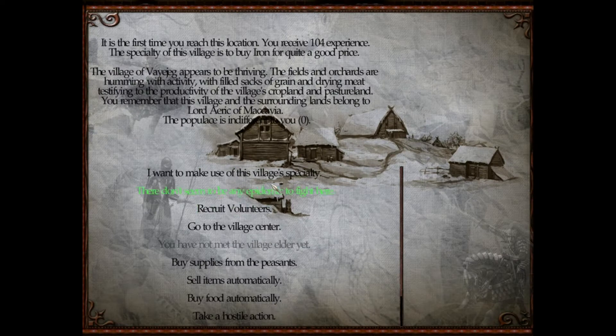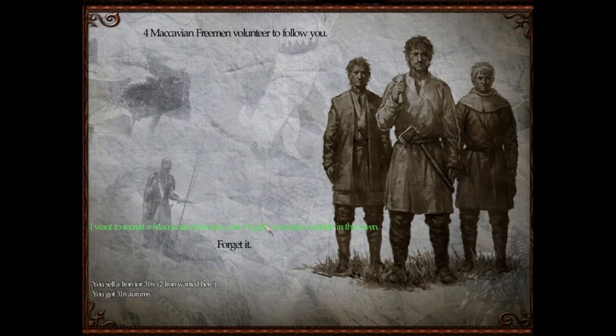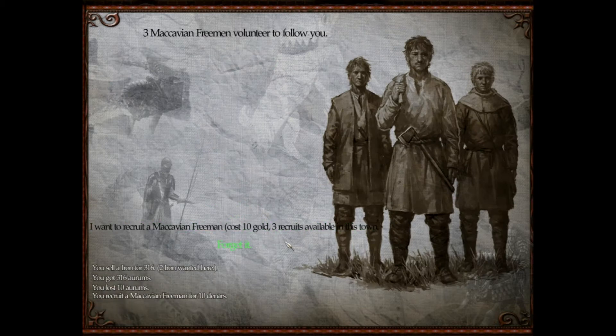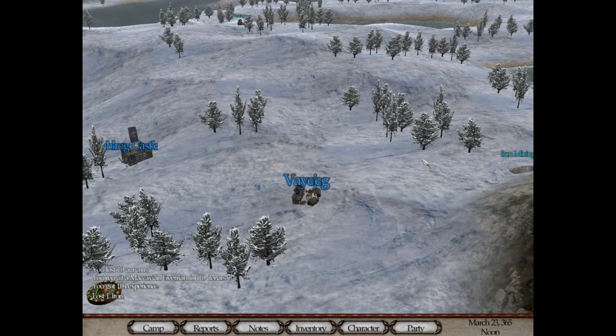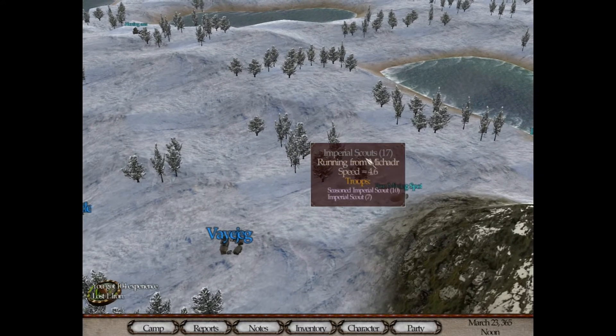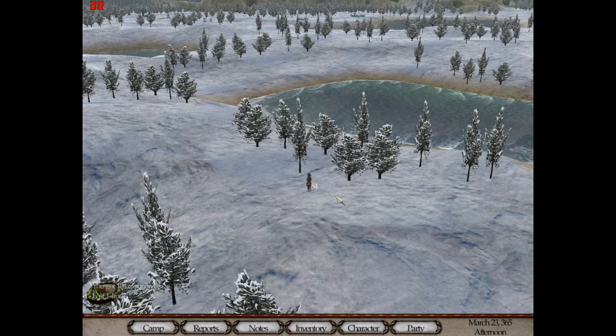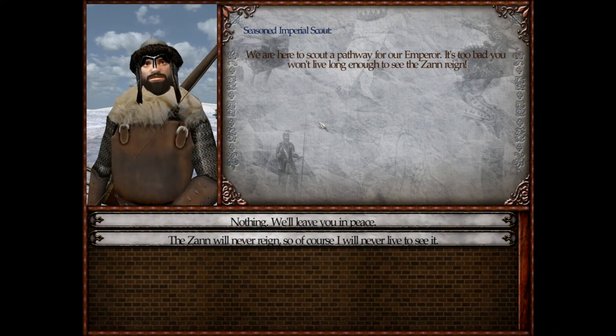I want to use the village specialty. The specialty here allows you to sell some products for a good price. Let's recruit some volunteers — some freemen. Cost 10 gold to recruit. This is new, I like this. So let's engage some combat and see if there's anything new — formations that Regale has. Imperial scouts. We can put them in prison.